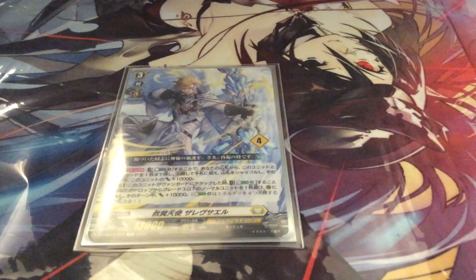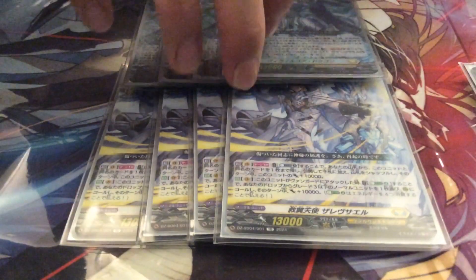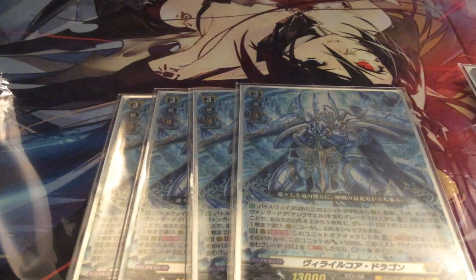Moving on to our grade threes: we play 4 copies of Seraph's Vale — 1 in the main deck, 3 in the ride deck — 4 copies of Vero's Core Dragon, and 3 copies of Spinning Knight Gwendolyn.